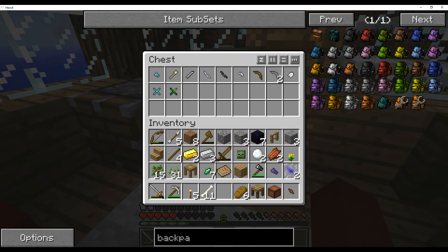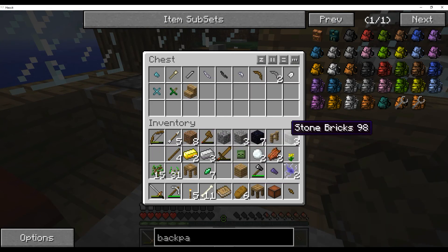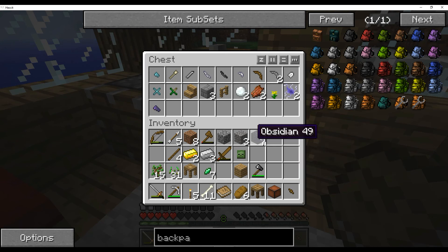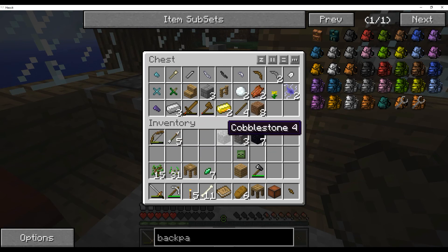Alright, what do I need right now? I'm gonna keep this just in case. Don't need that, don't need that, don't need you. Oh, I got a bow from killing the skeletons last time.